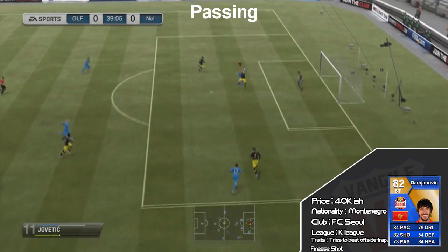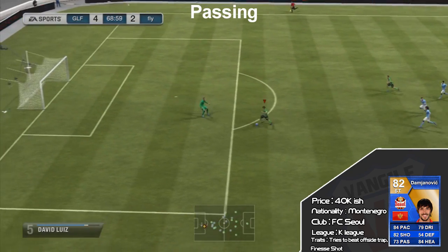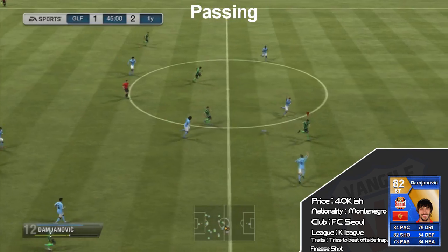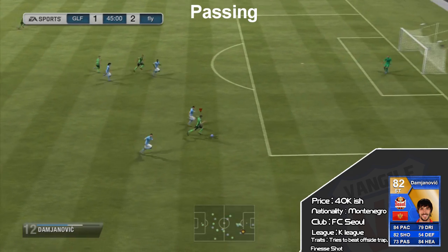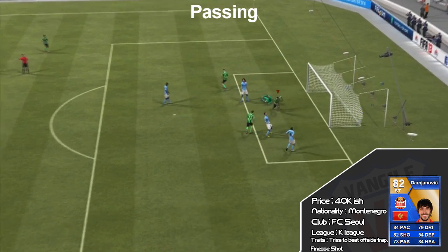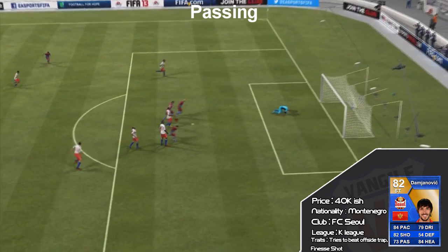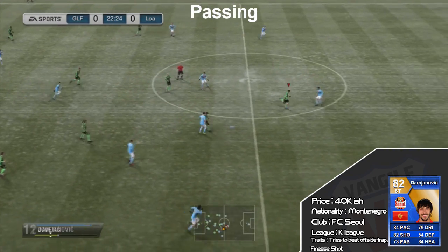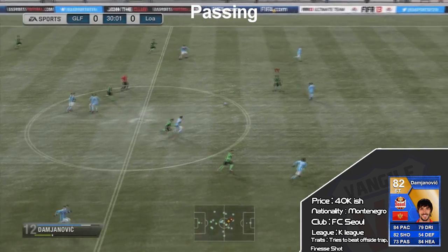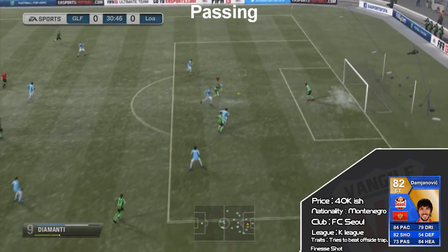I've got a few key pass clips here because he's quite good at holding the ball up, turning and passing it on. He makes so many good runs into the channels because his trait is to beat the offside trap. What I believe that does is he does these banana runs — curling and getting into the gap between both defenders — giving him a clear open run. Every player with that trait seems to do these banana runs, enabling him to run into clear space. You might see a couple of examples in the shooting section.